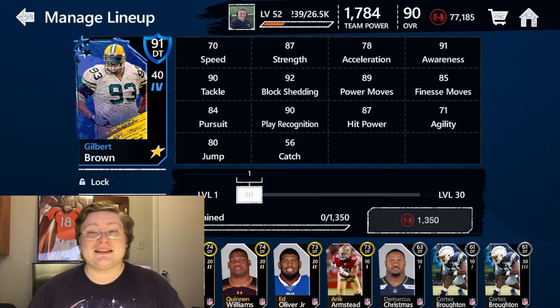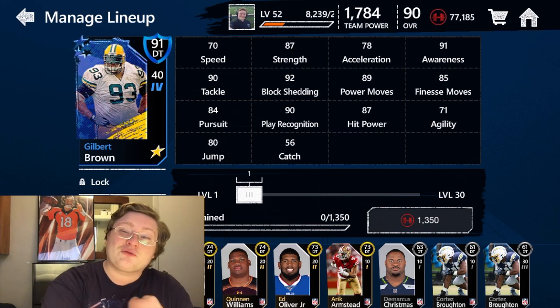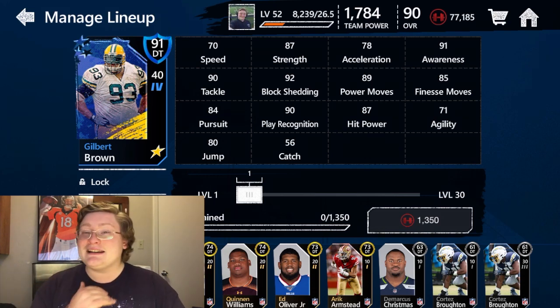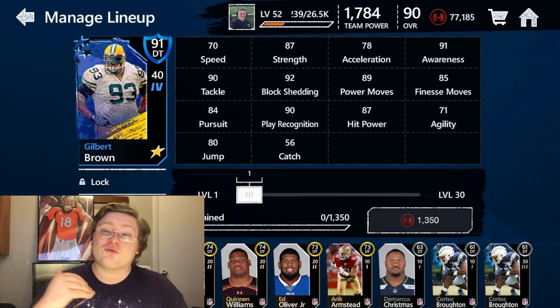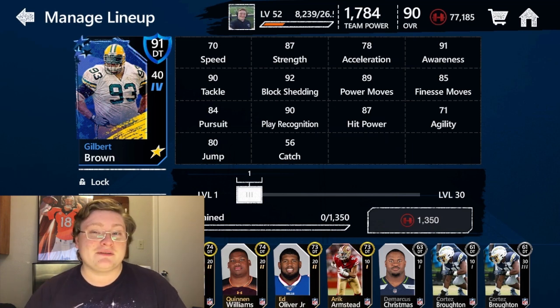He also has 90 tackle, which is really good. That means if he goes in for the wrap up or the sack, you're getting tackled — hopefully even in the backfield in a lot of cases. He's at 92 block shedding, and that means he's going to be able to easily shed off offensive linemen and tight ends that are trying to block him, and get right to the quarterback and running back for huge plays on defense.